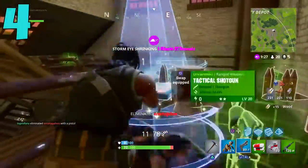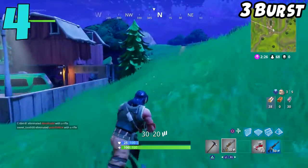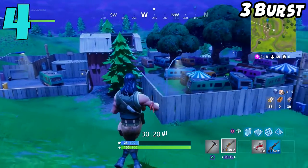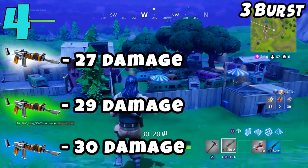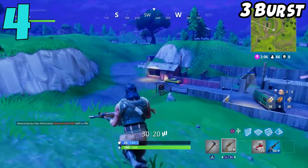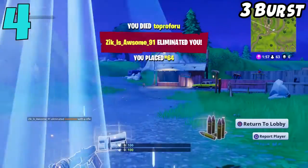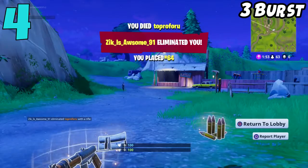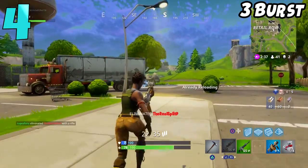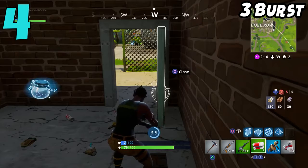Coming in at the number 4 spot on my list, we have the Burst Assault Rifle. It might trigger some of you that I put this gun on this list, but I just do not like this weapon. Every time I use it, I feel like I'm at such a big disadvantage. This gun has three versions: the Common, the Uncommon, and the Rare. The Common and Uncommon are all over the map, and whenever I use those versions, I feel slow and sluggish. If I don't get that first burst to hit, I've given my position away and I'm most likely going to lose the gunfight because the other guy most likely has the M16.